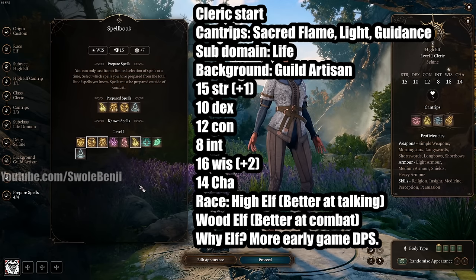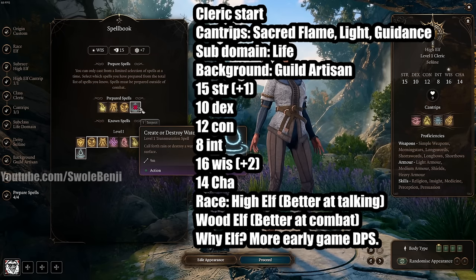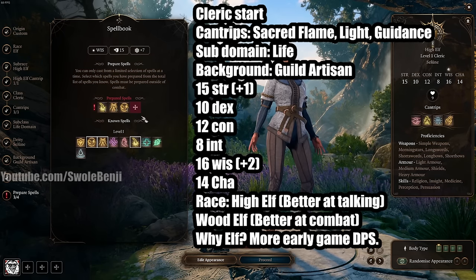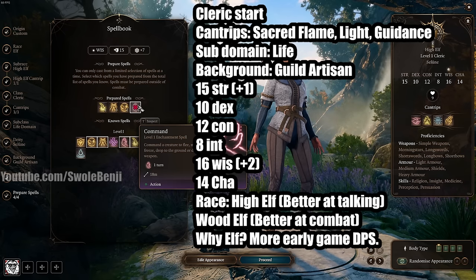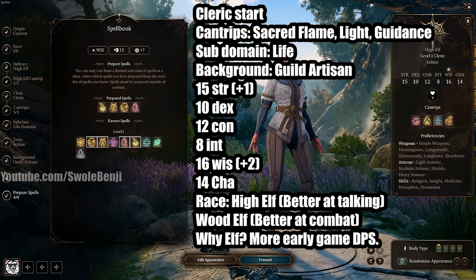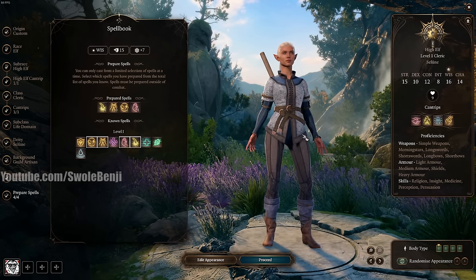For prepared spells, since we're starting on the Nautiloid we don't need Create or Destroy Water — we have no Lightning or Cold abilities to synergize with it. You want Command, which we need for some early game cheese we're about to do. Now your character is all ready to go.